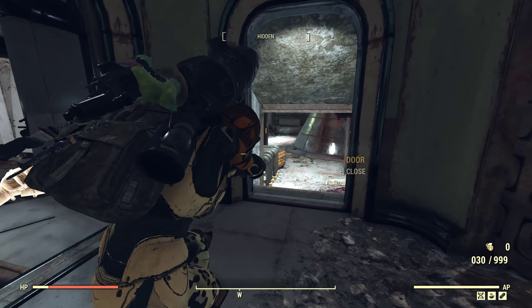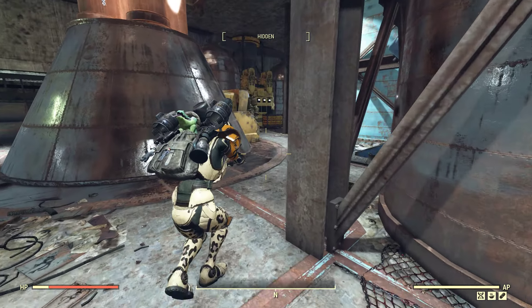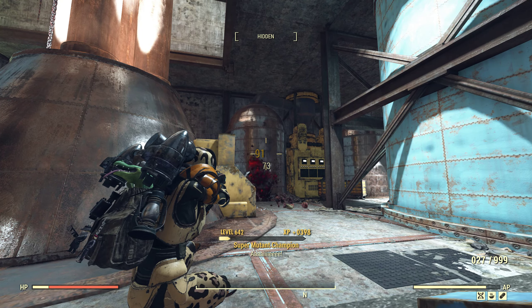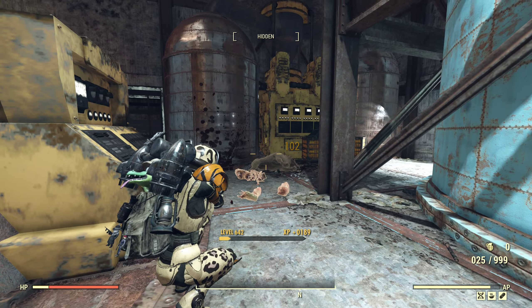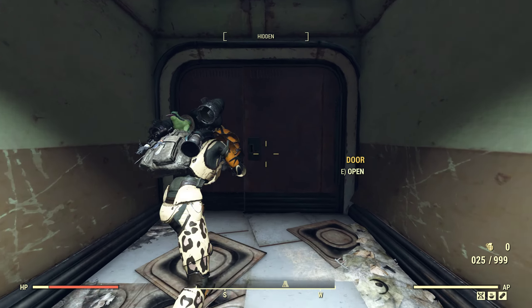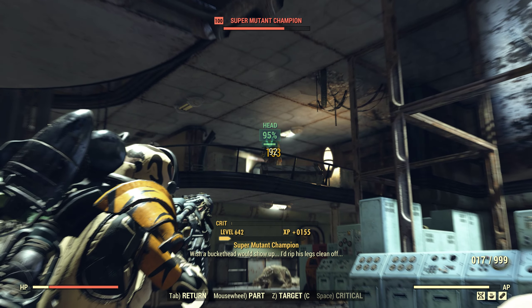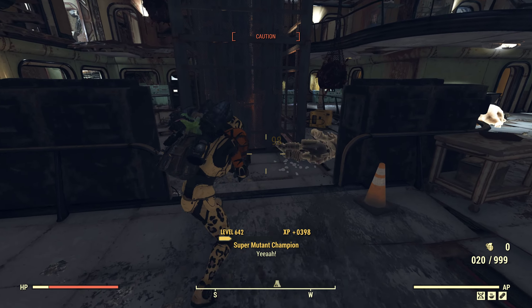If you combine the alien blaster's explosion with cryo it's great. This is a two-shot alien blaster — not the best you can get, but just for testing: it's dealing 91 standard damage and then 133 explosion damage, with around 100 normal damage as well. It is blasting for sure. Let's go back over to the cryolator. Look how precise it is — that is actually nice.